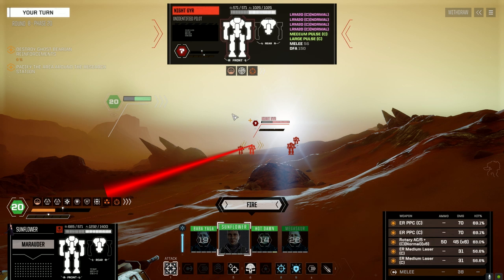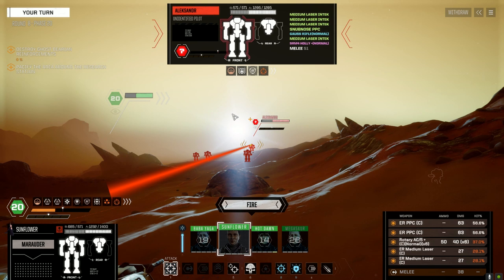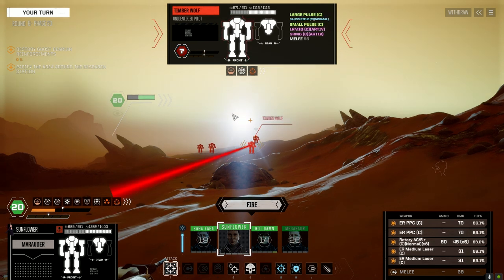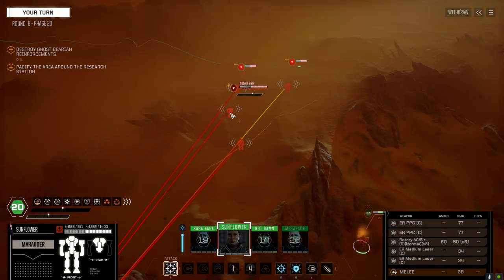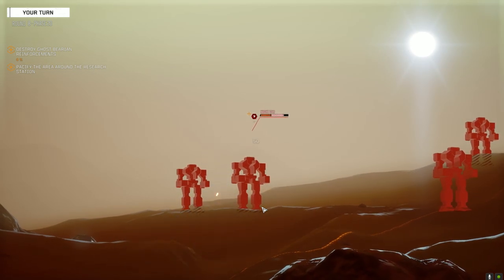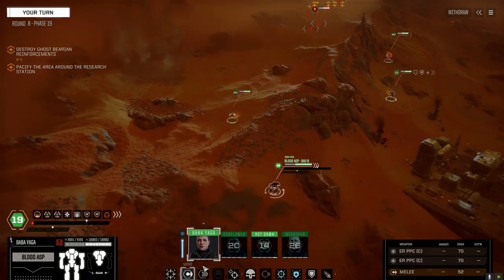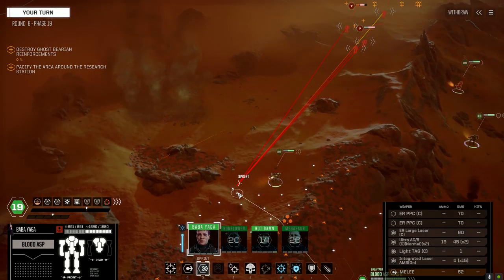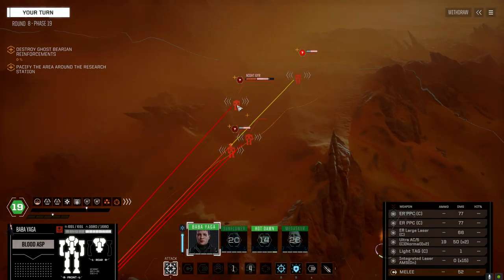He's got four LRM 20s, a pair of Ultra 5s and ER large. It's a medium mech though - we might be able to yank him down quickly. Alexander - yeah, large pulse Gauss rifle, so I guess this guy is the most dangerous. Well, six of one I guess. Let's fight with the night gear - we have much better chances to hit anyway, might as well take it.